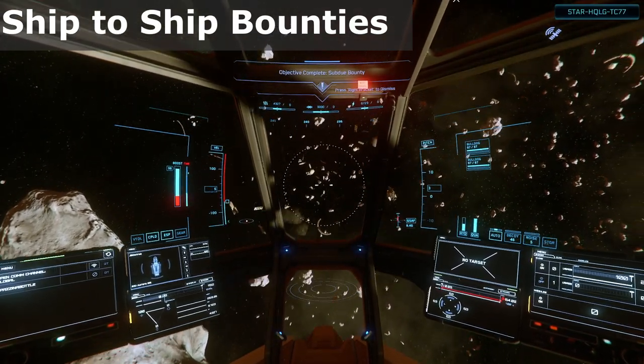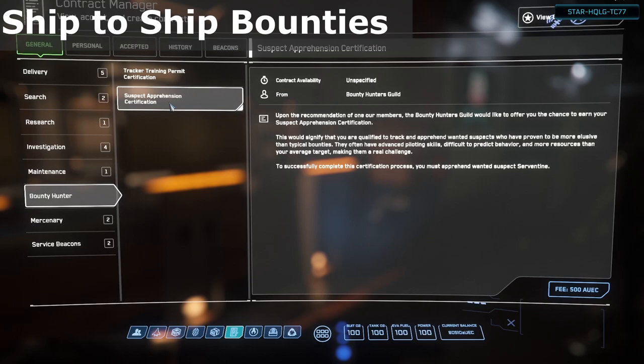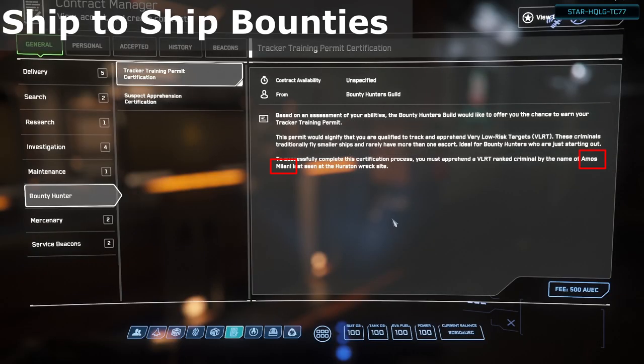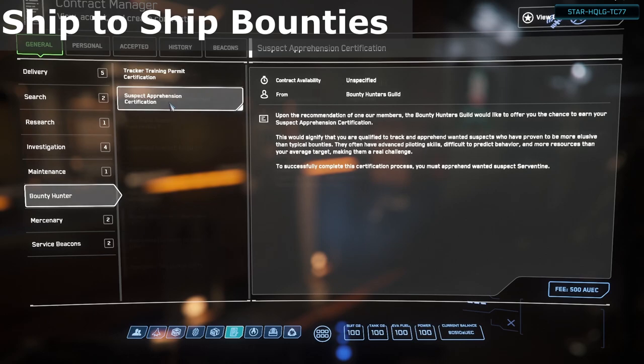You want to be a notorious bounty hunter? First off, there are two types of bounties available: NPC bounties and player bounties. Player bounties will be named Suspect Apprehension. When viewing the contract briefing, the name will be a single part name — player names are generally pretty obvious when you read them. NPC names will always be two parts: a first name and a last name. To get started with player bounties, grab the Entry Certification and complete it. That'll unlock the rest of them and then you can go after any players that have bounties on your server.